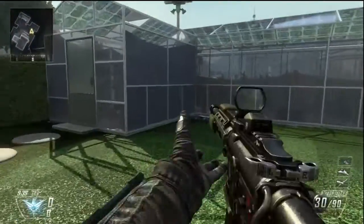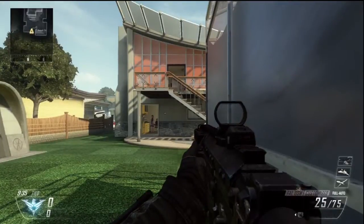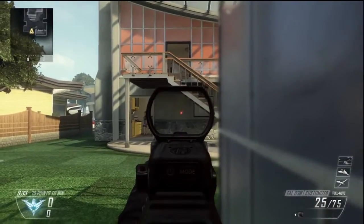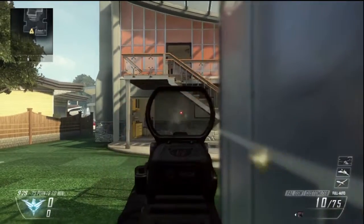Now we're going to shoot it as fully automatic. What attachment should I put on this gun? Of course you're going to put select fire. Next I would say to put reflex sight, and if you want to put a third attachment, I would either say fast mag or extended clip.